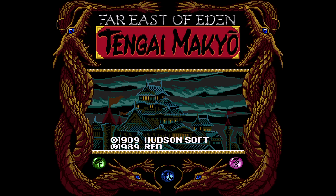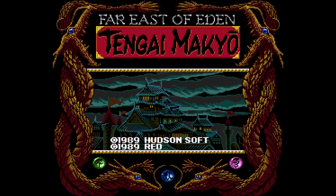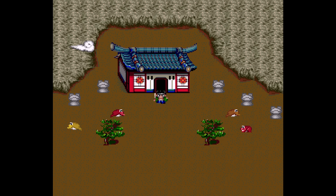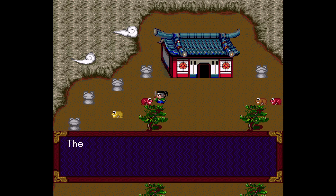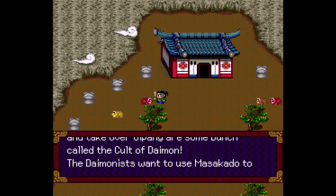You all like RPGs, right? Well, how about a big one that never came over? The series is big in Japan anyway. Here's Tengai Makyo Zariah, otherwise known as Far East of Eden Zariah. It's for the PC Engine CD from Hudson Soft and Red. This is an RPG, and I'm playing a translated version here which was done by Lipemko — I'm sure I'm saying that wrong, but their work is much appreciated nonetheless.